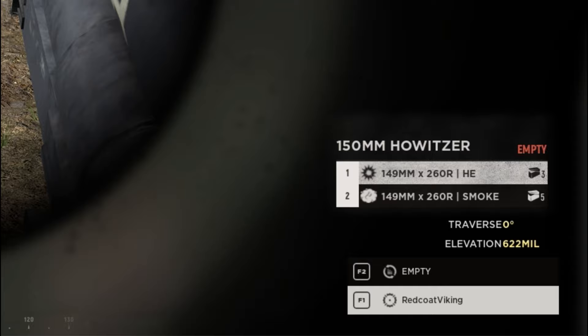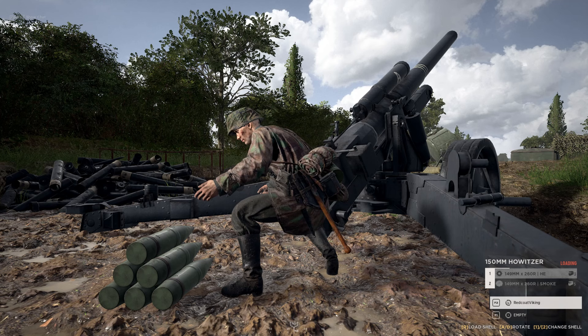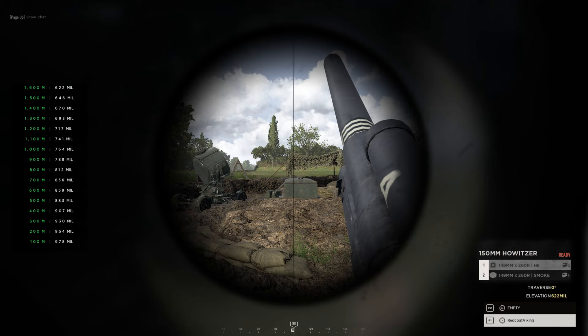If you hold F2 you'll jump into the number 2 slot where you can press R to reload a shot into the barrel. If you wanted to load smoke, press 2 first to select smoke, then hold F1 to jump back in — and now we're ready to fire with a shot in the barrel.